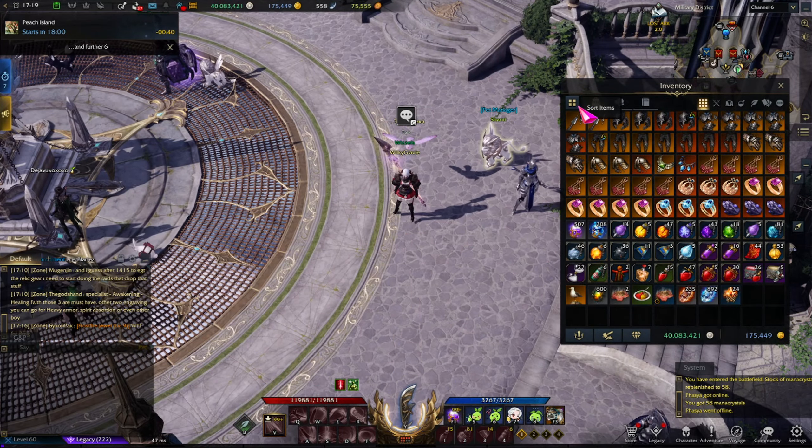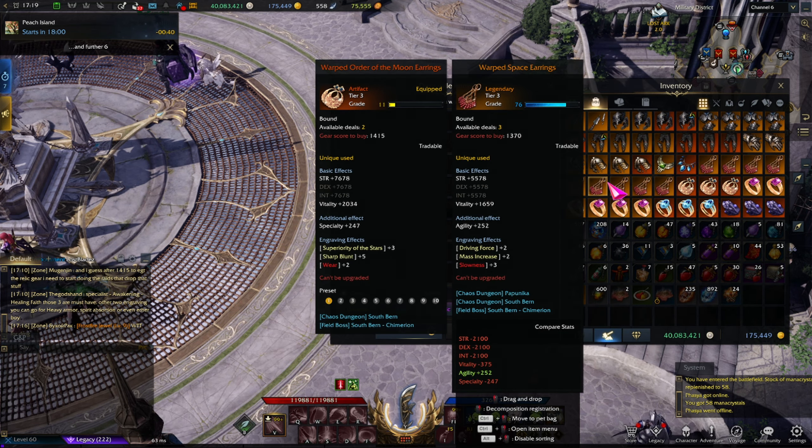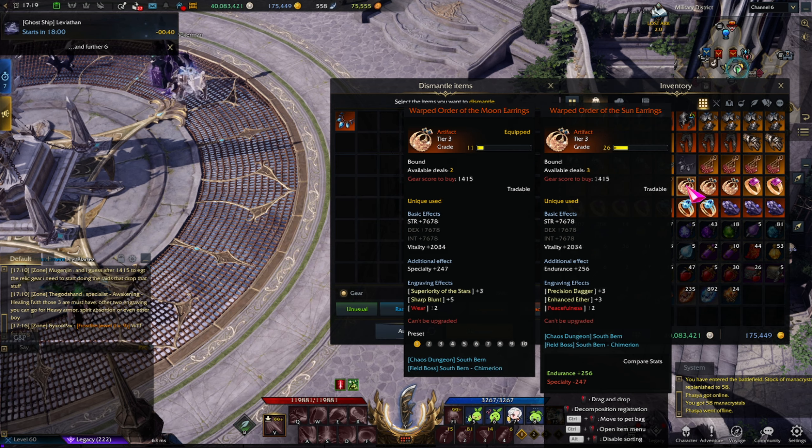The second thing I typically do is check the accessories. Depending on the tier, it might be legendary or artifact — whatever you're looking for. So we're going to go through the artifact pieces here. This one's trash because it has agility and specialty stat-wise, which are pretty good, but the engravings are Enhanced Ether and Gladiator — nobody's ever going to use that.